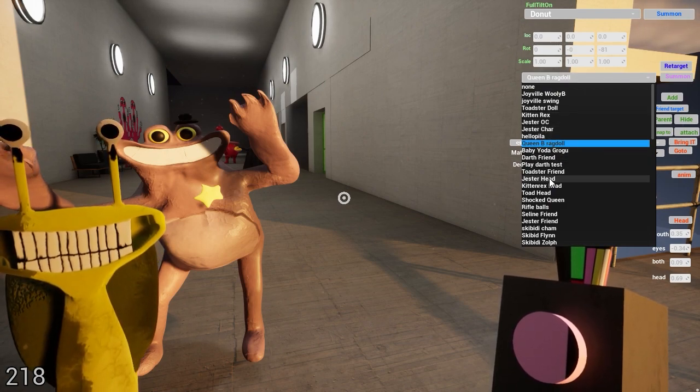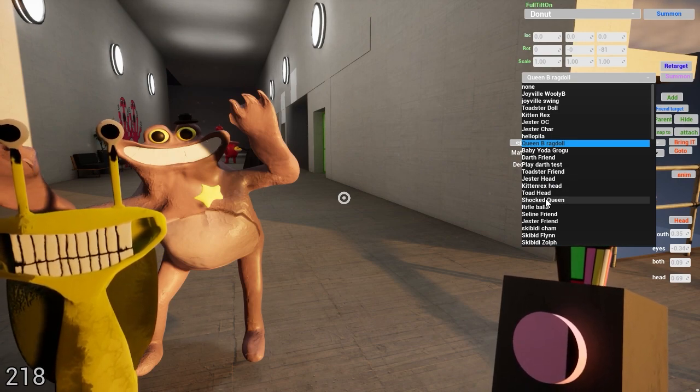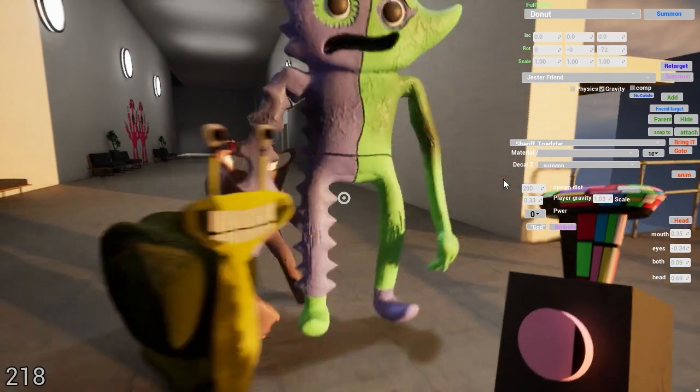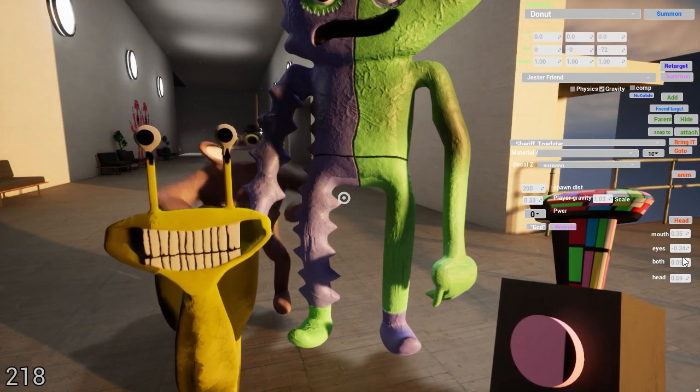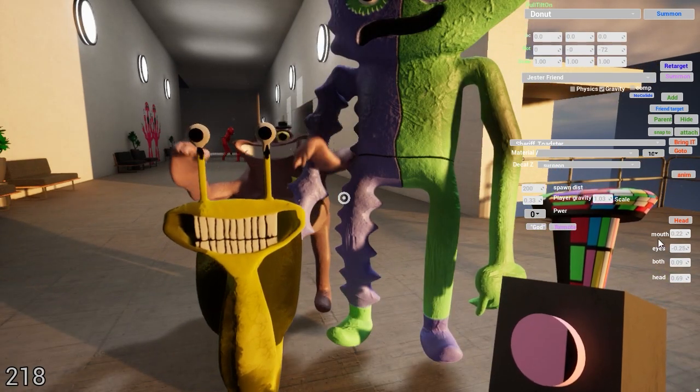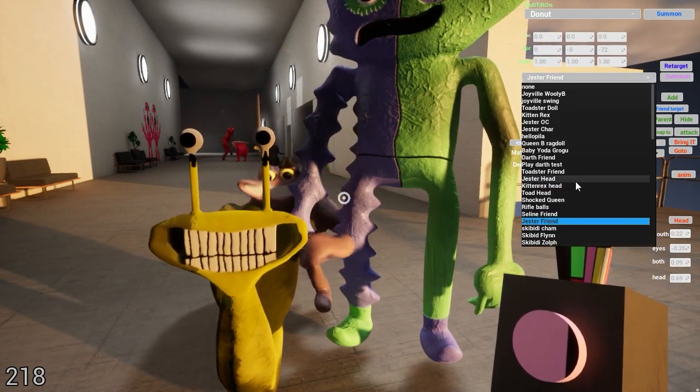Jester friend — where's Jester friend? Should be next to... there it was. I reordered them and didn't even know where they were. Here's Jester, and yes his mouth does not work on that one — not on the friend. On the Jester ragdoll it works.